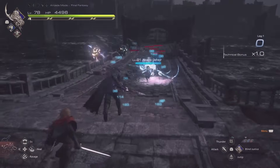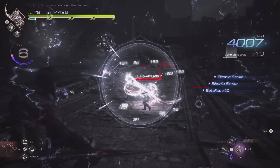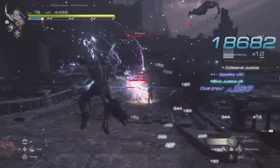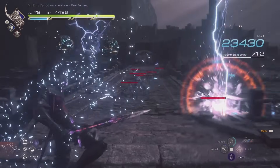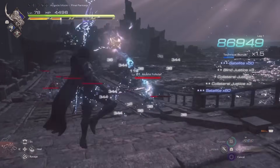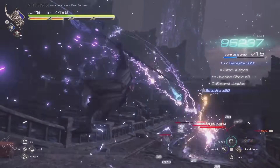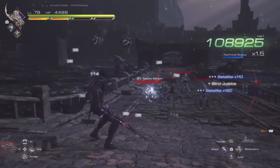The biggest change coming to an Eikon is to Ramuh. His Eikon feat, Blind Justice, was the most underwhelming compared to most others in the cast. His projectiles didn't do a lot of damage, and even during mobbing they were pretty weak compared to many other tools available. Clive also gets completely locked into the animation when using Blind Justice, and even though it slows down time, enemies can still attack you easily while you are charging up your orbs.